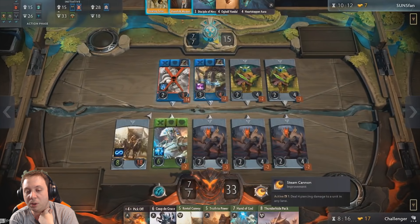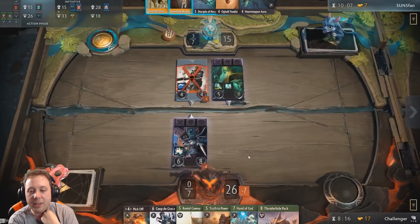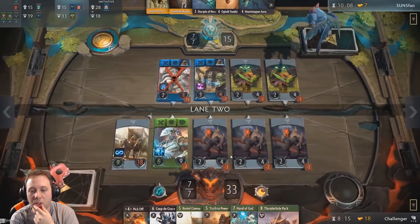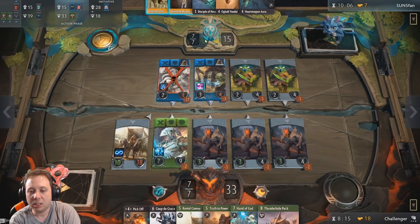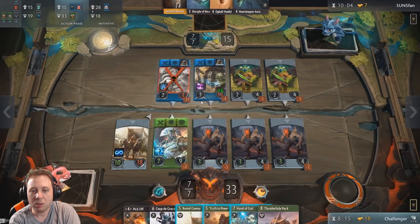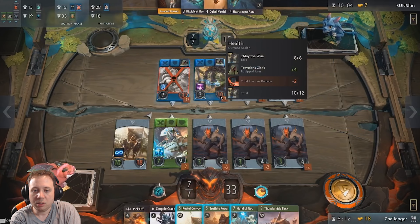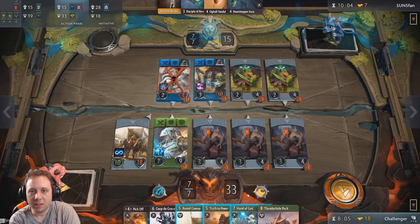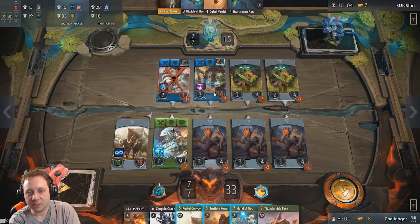He put Steam Cannon in lane one — that was a mistake. There's basically never a reason to put Steam Cannon in a later lane when you could put it in an earlier lane, because the sooner you can use it the more options you have. That was a pretty substantial mistake. Jimoy used his ability and healed up — that was a smart play, actually, that's going to save him from the Steam Cannon. So we're probably going to see the Steam Cannon come down on Crystal Maiden. Sunspan doesn't have any blue spells to cast.